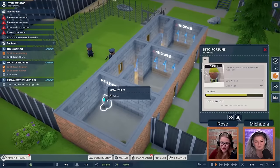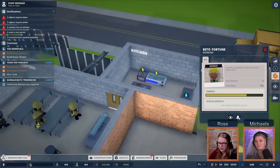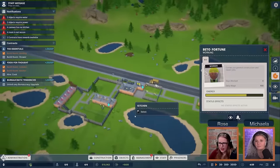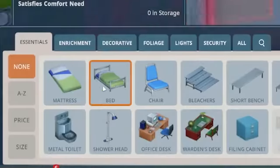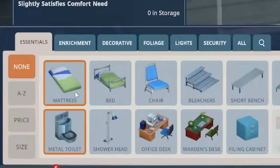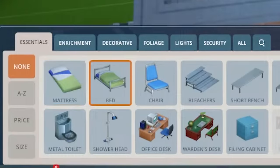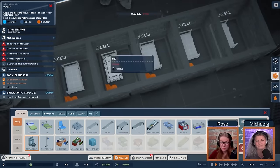You'll see there's a water notification above our sink and power notifications — just letting you know we're not connected. Just like in Prison Architect 1, the basics every cell needs is a bed and a metal toilet with a little sink in the top. We could go for the really terrible mattress which slightly satisfies comfort, but we're going to go with the regular bed which satisfies the comfort need.